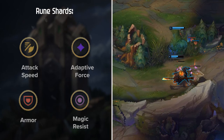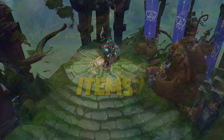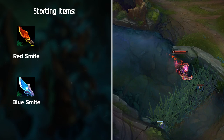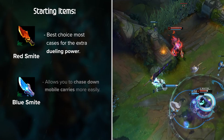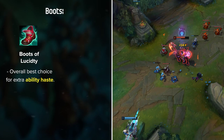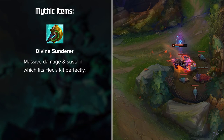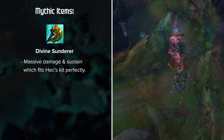Now let's discuss the top item builds for Hecarim jungle. Both Red Smite and Blue Smite are viable options depending on the enemy team comp — Red Smite is best most cases for extra dueling power, while Blue Smite allows you to chase down mobile carries more easily. For Boots, you have three main options: Ionian Boots of Lucidity for extra ability haste and overall playmaking, Merc Treads into heavy CC teams, and Plated Steelcaps into heavy AD auto attack based teams. For Mythics, Divine Sunderer is the best overall option by far, giving massive damage and sustain. Triforce can be another option for more DPS, but Divine Sunderer is the more consistent choice, especially for newer players.